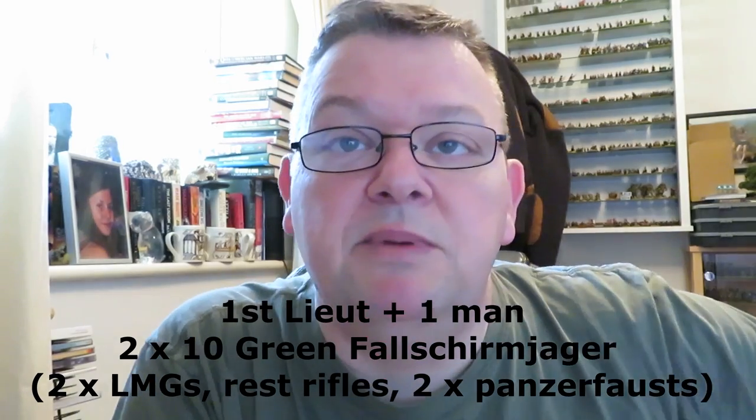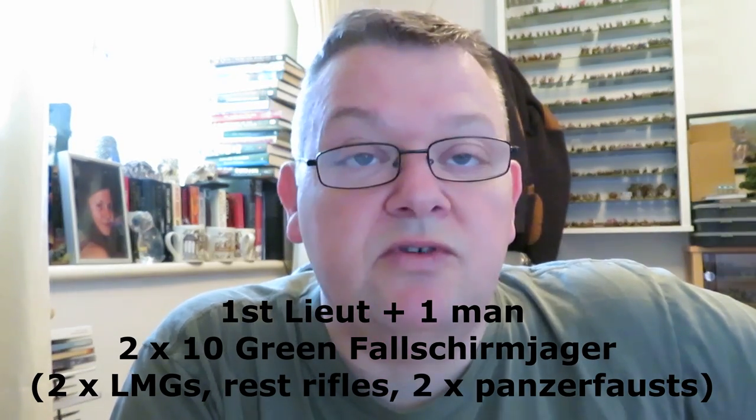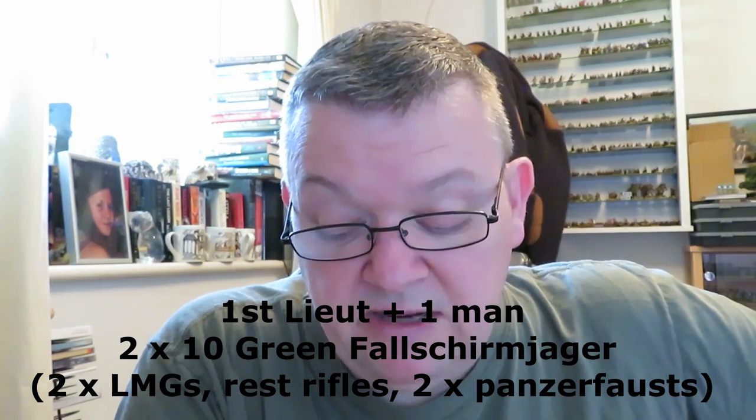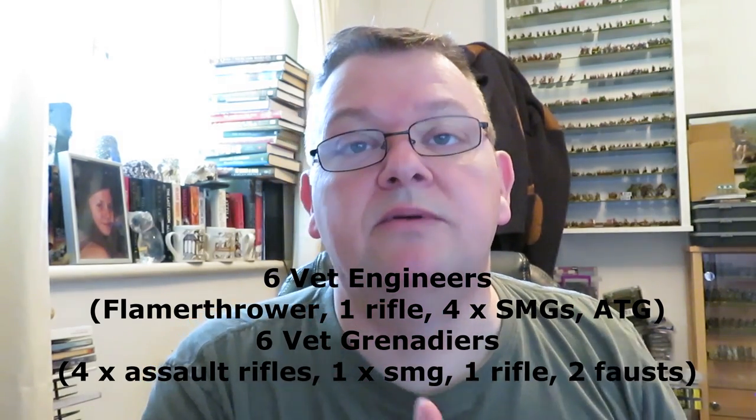The army had a load of Fallschirmjäger squads — I made a lot of them green because it's late war. Two full-strength green Fallschirmjäger squads, each with two light machine guns and the rest with rifles, and two Panzerfausts each. Remember: green troops — once you suffer a casualty, you roll; a five or six and they become regular, a one gives extra pins, and one to four means they stay inexperienced.